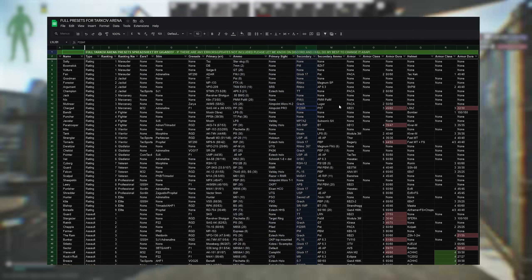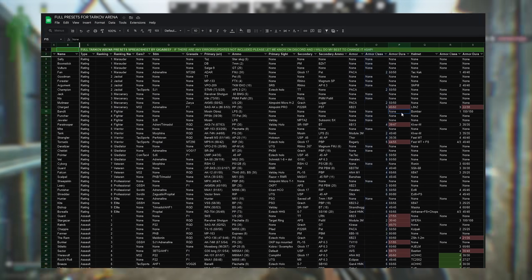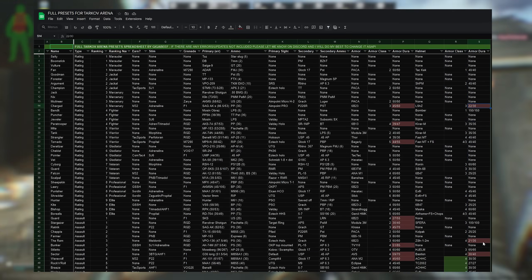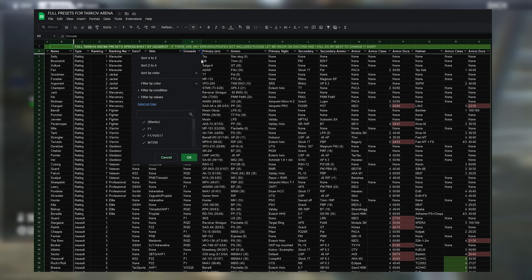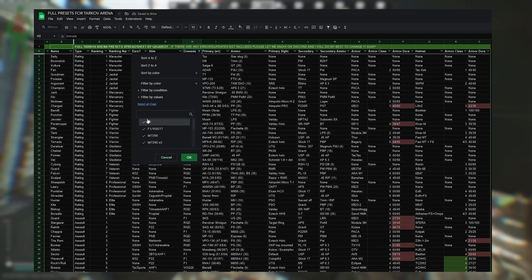You also see the secondary pistol or gun in your other slot and the ammo that comes with that, the armour and armour class, the durability because not all of them come full, the helmet and the armour class of the helmet, and again the durability because a couple of those come damaged as well. Make a copy of this and you'll be able to search through and use filters to find the exact kits being used against you, or to find something you want to grind towards.